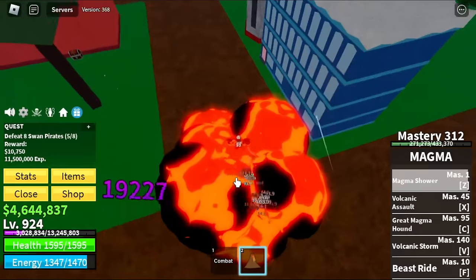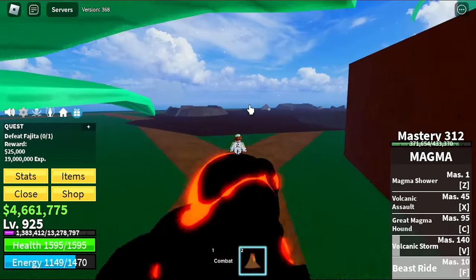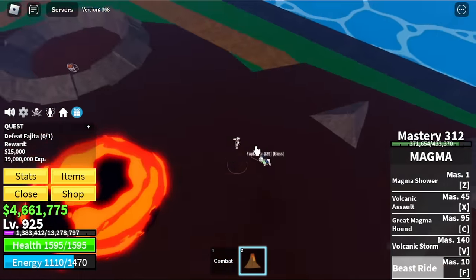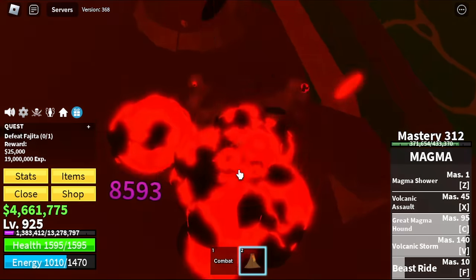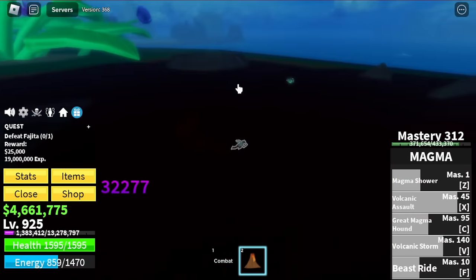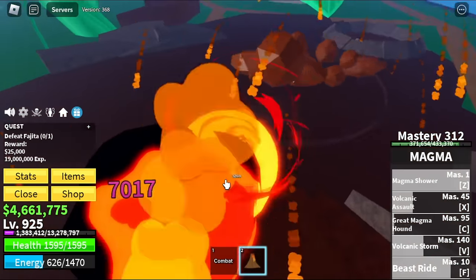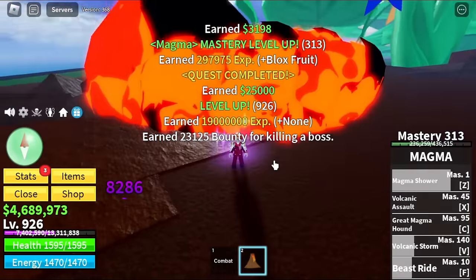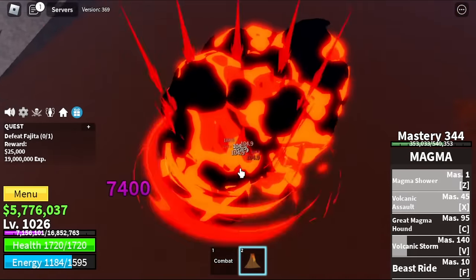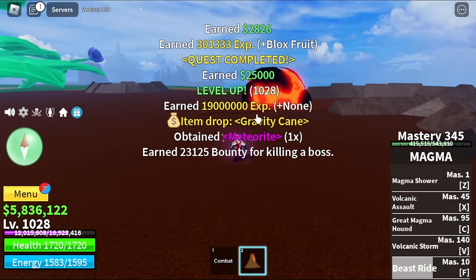We already skipped lots of mobs. Next up, Green Zone — we skipped additional two more mobs. Our target is Fajita. So Fajita here is the boss in this island. Is it hard to defeat? No. Guys, just spam your skills. Let's check the HP after we use four of our skills — see that, he's almost dead. But if he hits you with that meteor attack, you're almost dead too, so make sure to dodge. Easy! Actually, another good area to grind is the zombies, but we're just gonna stay here until we reach level 1280. We got the gravity cane after that.